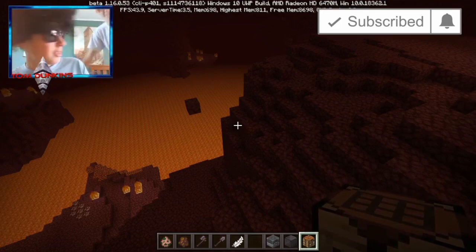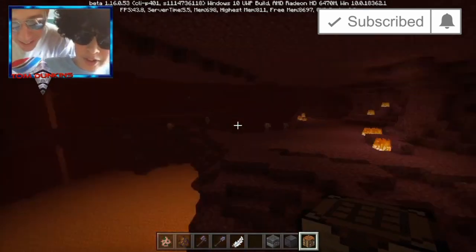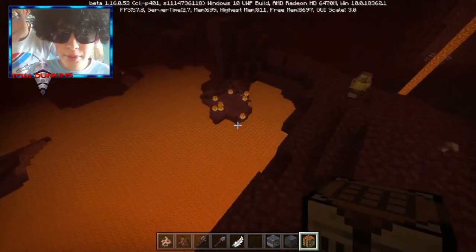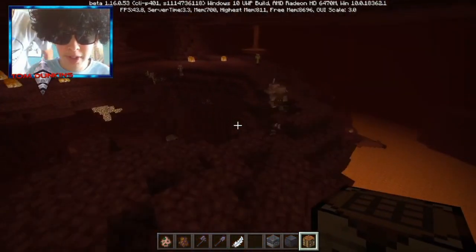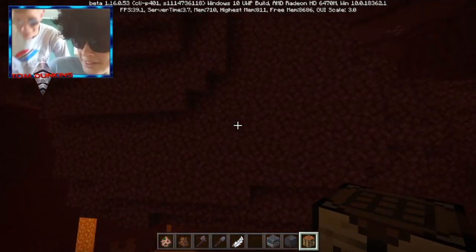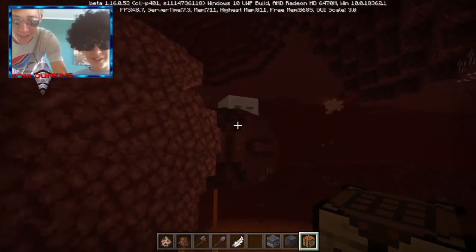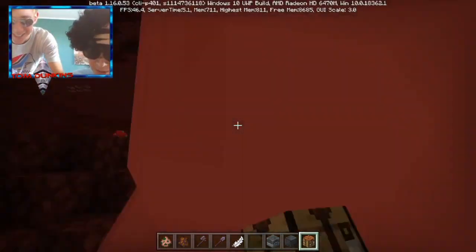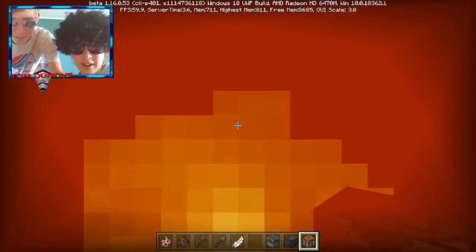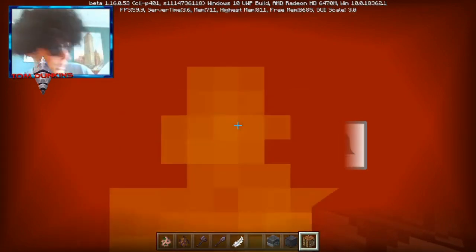You can get the beta by downloading the Windows Insider Hub, but this is for Windows 10 edition. The Java edition already has some kind of nether update. Anyway, I'll see you guys in the next video — goodbye!